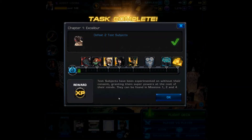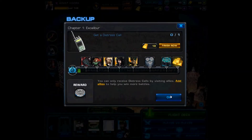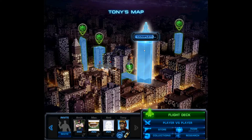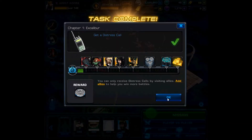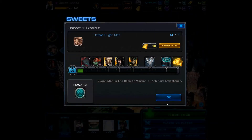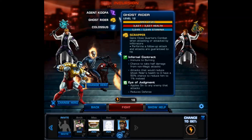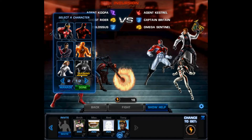Looks like there are going to be three tasks per chapter. The next one is 'get a distress call' — easy enough. And it looks like we got our first incursion next. Now, all we have to do is defeat Sugar Man. While we're doing that, let's jump into this incursion battle — we're going to do this with my PvP team set up, so this will take just a minute.